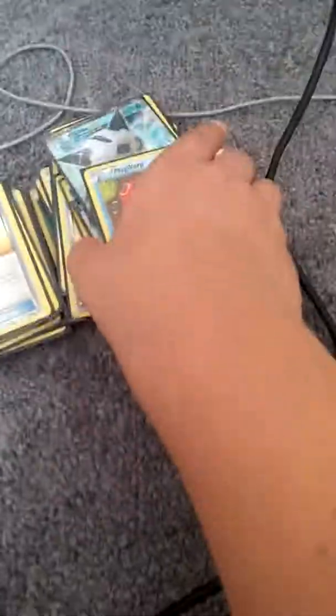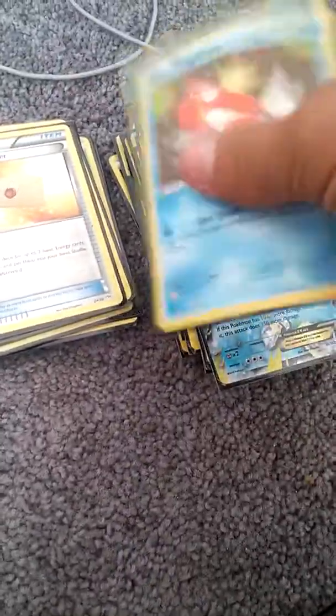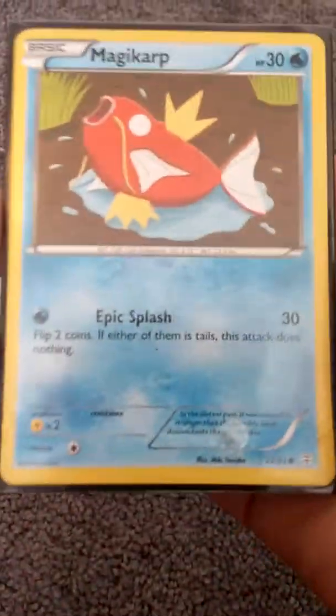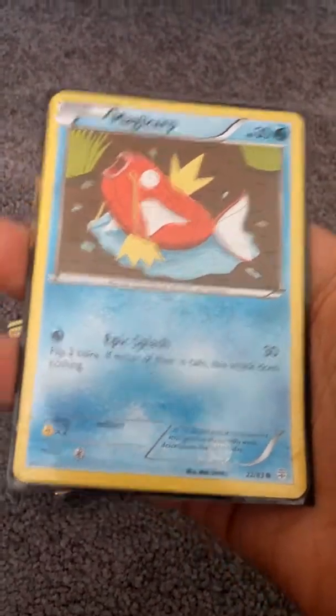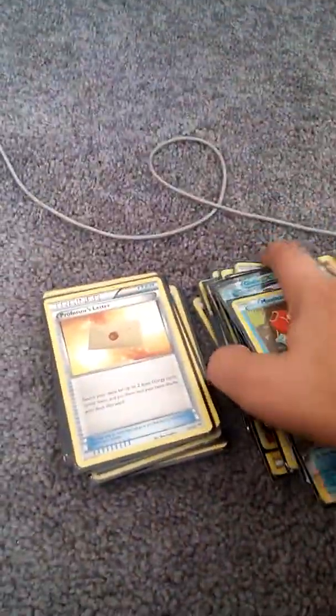Magikarp — which is the best Pokemon in the world, hello Magikarp! Look at this attack guys: Epic Splash — flip two coins, if neither of them is tails this attack does nothing. What the crap!